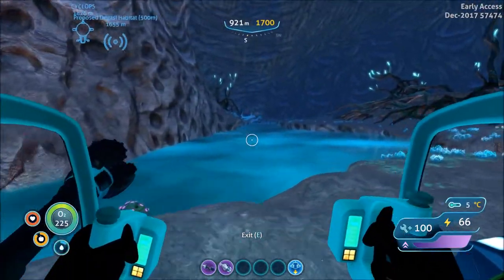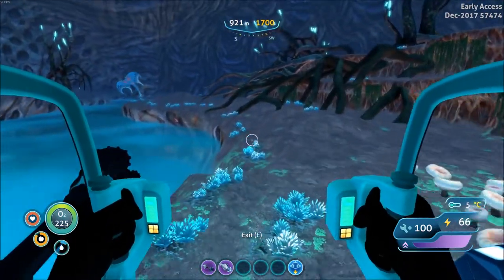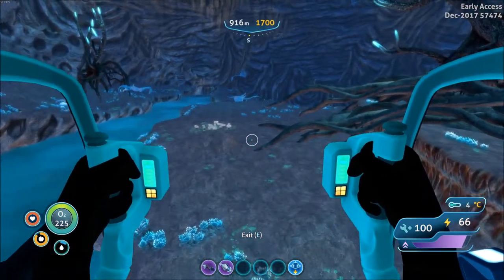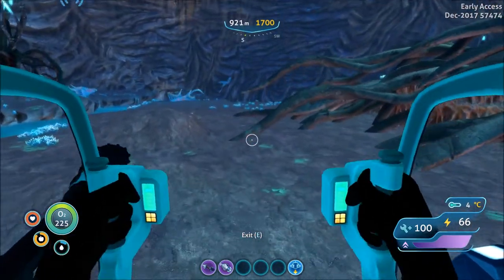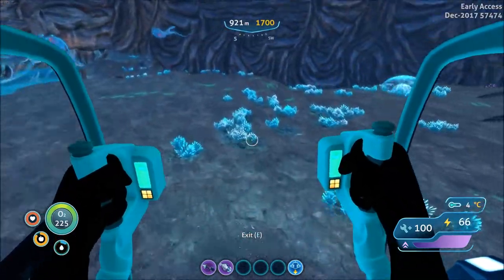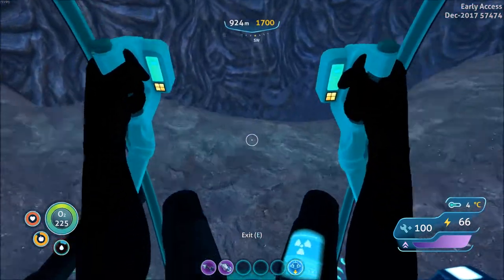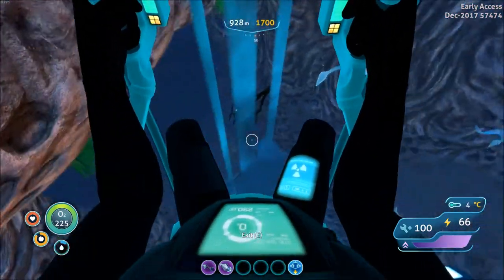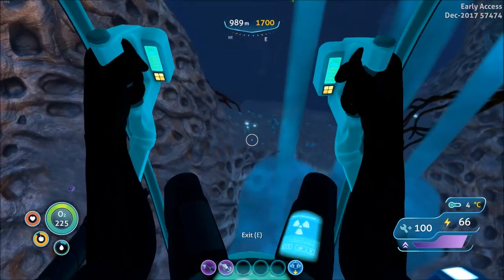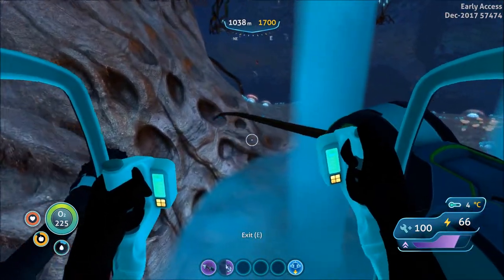This entrance over here should take us to the lava area, which is where the next precursor base is. Unfortunately I'm going to have to probably use console commands for stuff. I'm not really that worried about doing that because I'm going to have to. I want to get as much of this done within the next few videos as I can. Also fluid intake — really don't want to die for water.